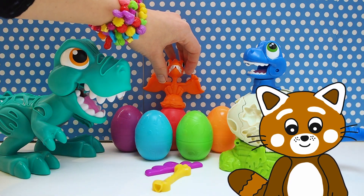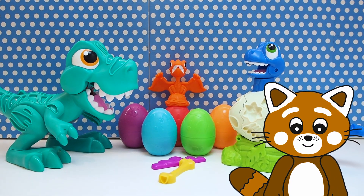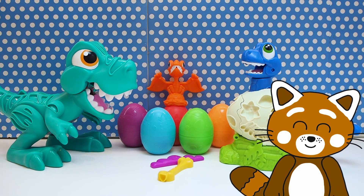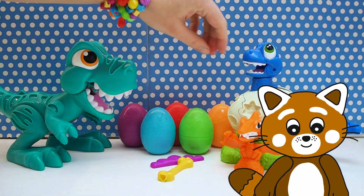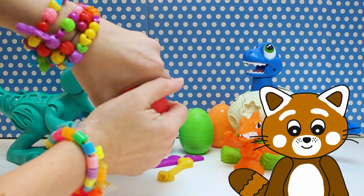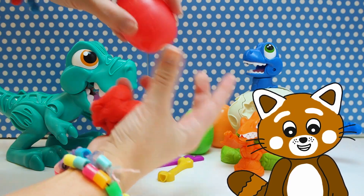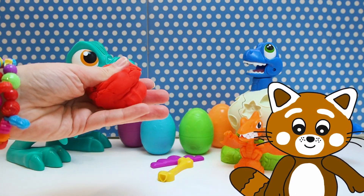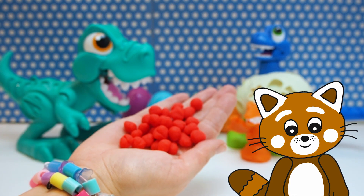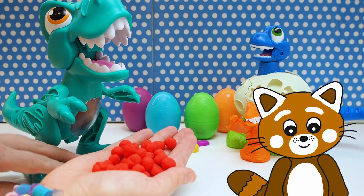What should we do first, Timmy? Hmm... I want to feed that big dinosaur! And I think we should make red food for it! So let's move this one a bit, then we will open this egg and see if there is red clay in it. Look at that — there is! Awesome! And I think we should make lots of little red berries! Here we have some red little berries. Even though the dinosaur is big, it eats small things!